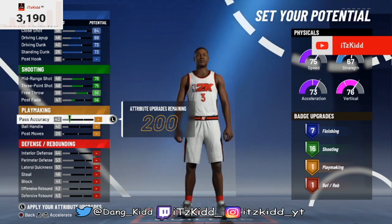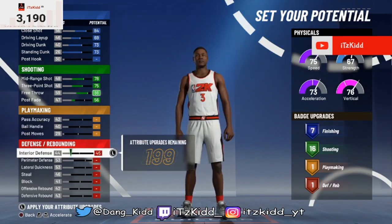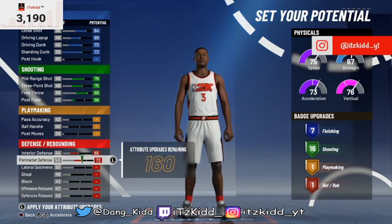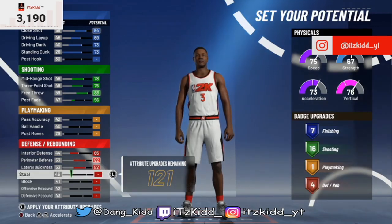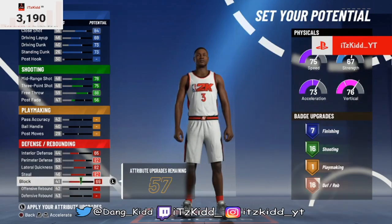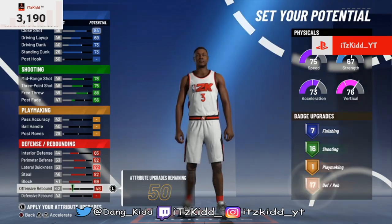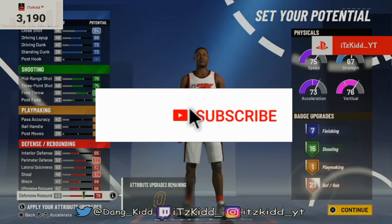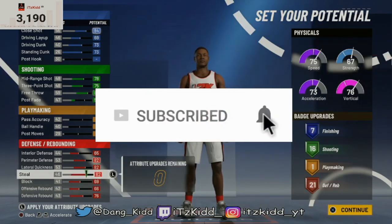For playmaking we're not going to touch anything — this is not a dribbling or playmaking build. For defense we're going to max out pretty much everything. That gives us a total of seven finishing badges, 16 shooting badges, one playmaking badge, and 21 defensive badges.